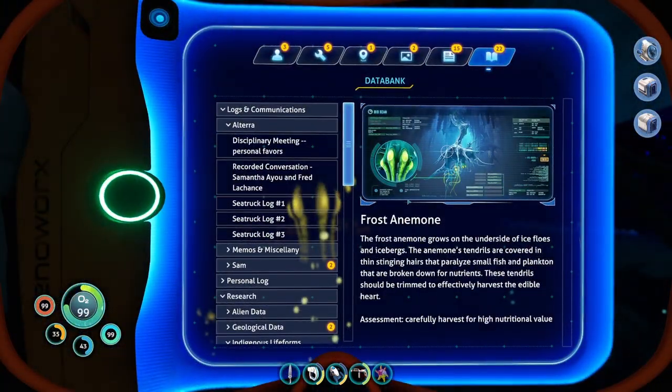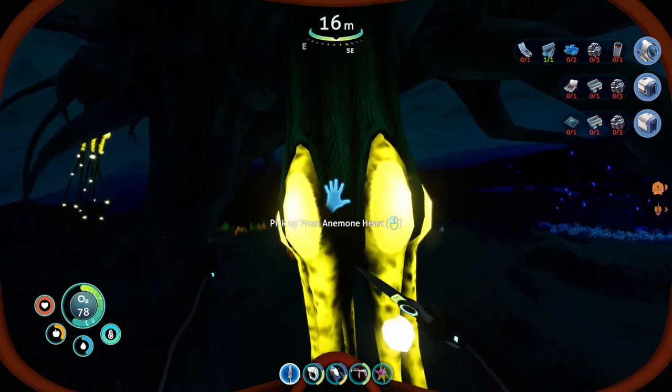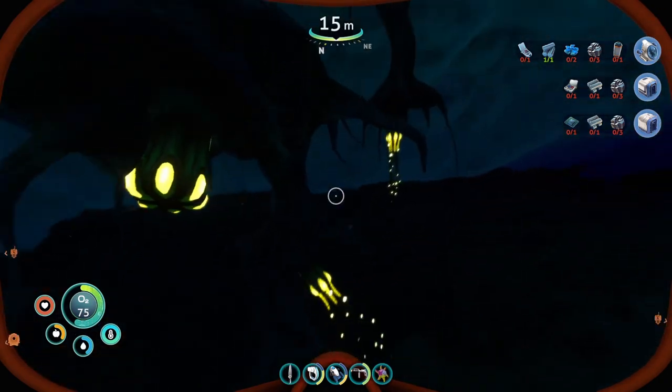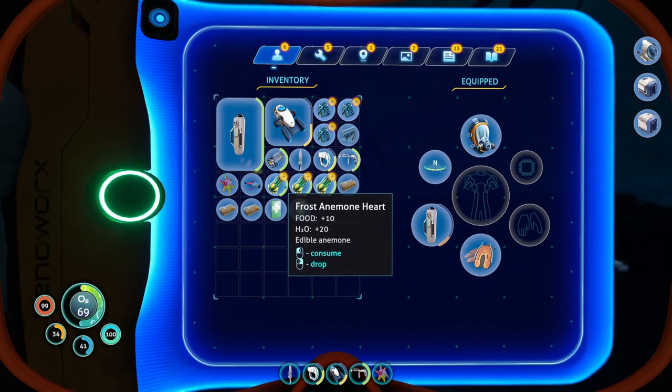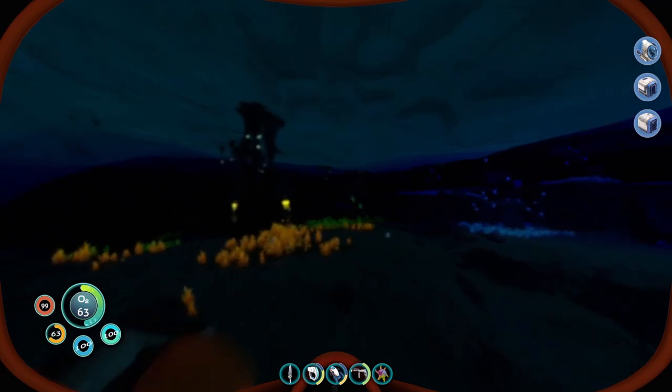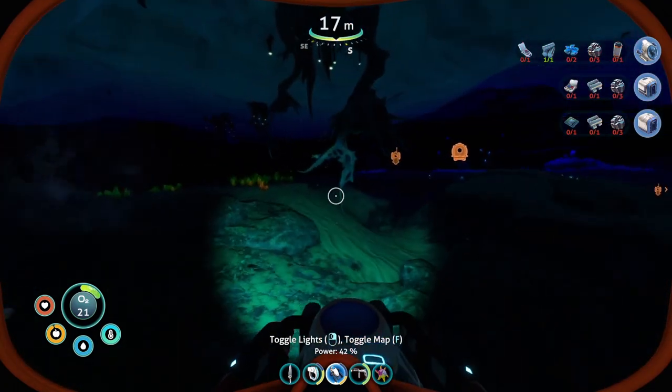Frost anemone — the frost anemone grows on the other side of ice floats and icebergs. The tendrils are covered in thin stinging hairs that paralyze small fish and plankton, breaking them down for nutrition. The tendrils should be trimmed to efficiently harvest the edible heart. I can just grab them — and look at this, I can eat it: 20 H2O and 10 hunger. Maybe I should grab one more.